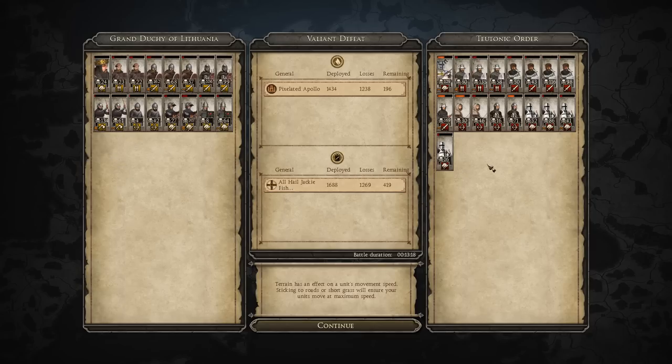Looking at Jackie Fish's army: his general got 129 kills, one of his Teutonic Sergeants got almost 170 kills — really good. His peasant archers got 30 and 46 — not bad for peasants. His Prussian archers got 16 and 71 kills. His cav did okay overall except for that one unit with 16 kills. His infantry did pretty solid, and so did his spears — 80, 135, and 58 kills. Hopefully that gives you a good idea of what to expect from these two factions.